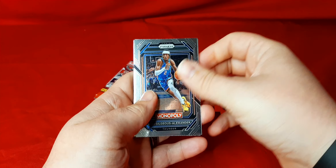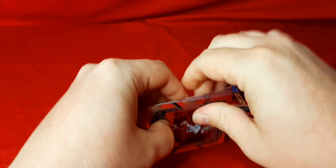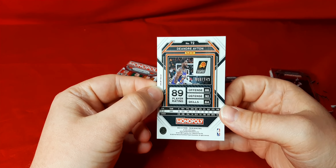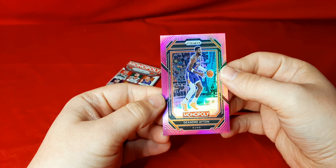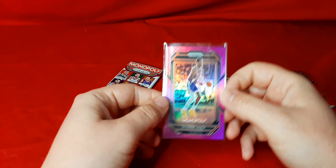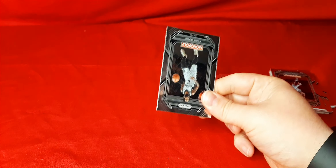We got two packs here. We got SGA, Michael Porter, Jeremy Grant — and we do got a color in this one! I haven't had this one just yet, so I don't know what number it is. This is DeAndre Ayton, and it is 88 out of 149. This looks like it is the purple. I'll put a sleeve on that real quick. Even though it is a color and a vet, not a rookie, it continues my streak of at least one color per box. I'm even happier about it than getting none.